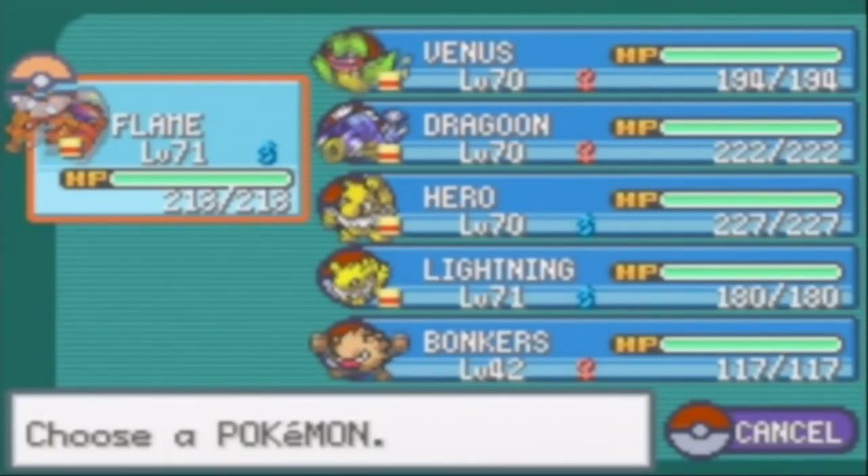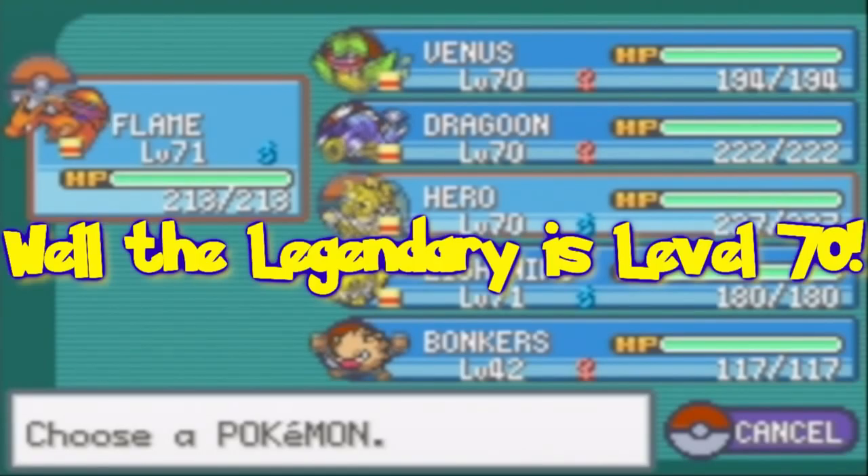Your first Pokemon in your party matters here. Mine is Charizard, level 71. Pokemon at level 70 and below will be repelled because they match at your same level or lower. I could still possibly run into level 71 Pokemon in the cave, but I don't think there are any level 71 Pokemon in the cave, so I'm all good with that.